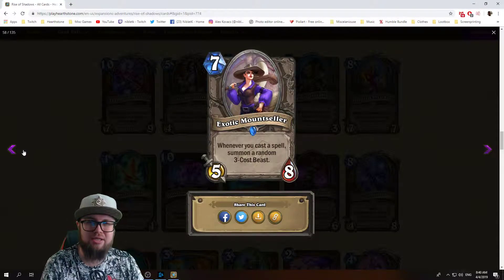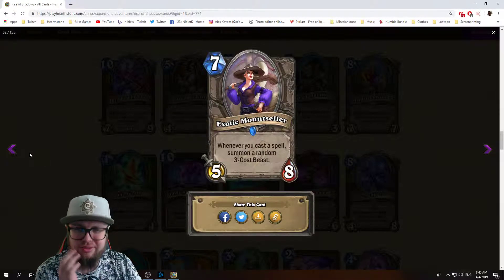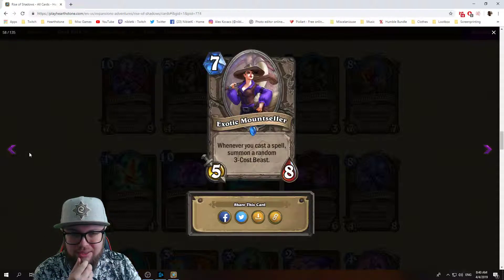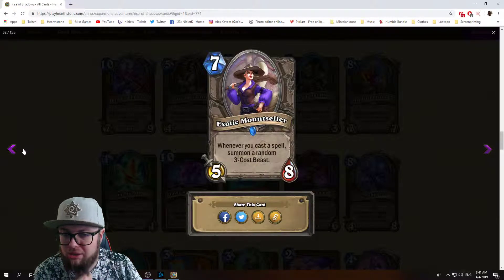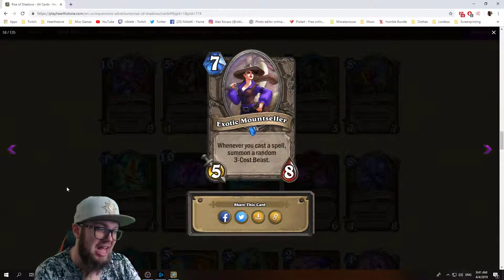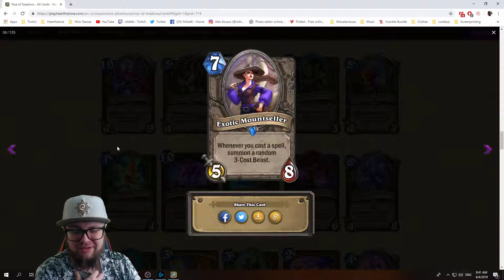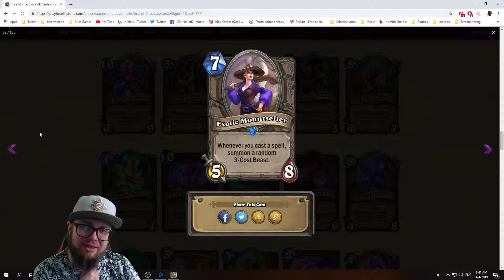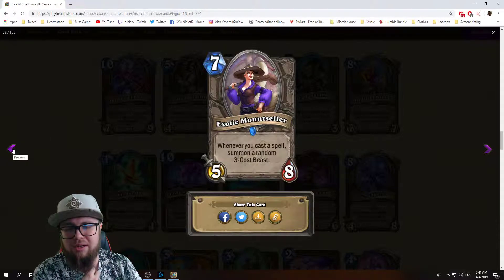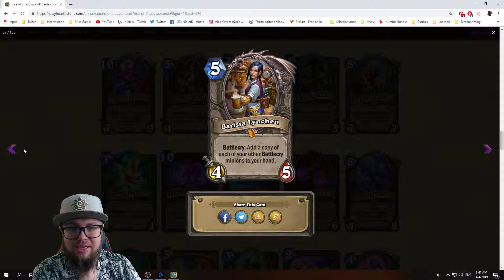Next we have Exotic Mountseller: seven mana 5/8 neutral minion, whenever you cast a spell summon a random three-cost beast. First thing that comes to mind is token druid with spells. How good are three-cost beasts though? Not that great. Plus this is a seven mana 5/8 — it can stick on the board but I'm torn on this. I think this is rather an arena card.